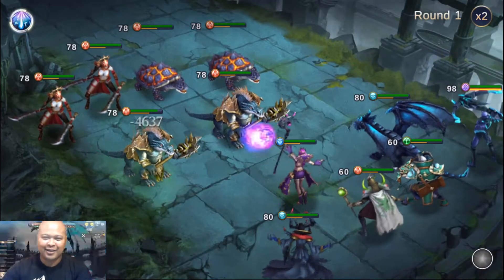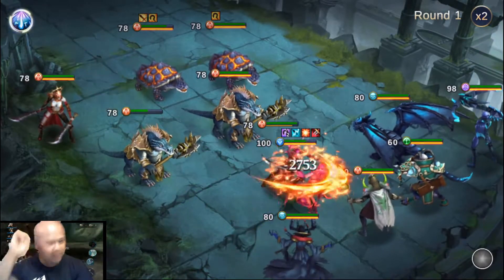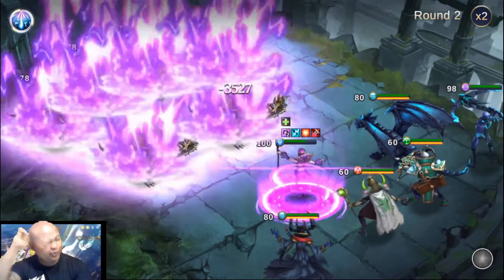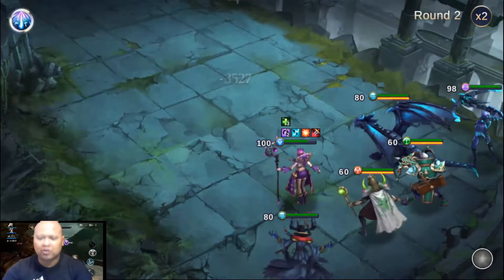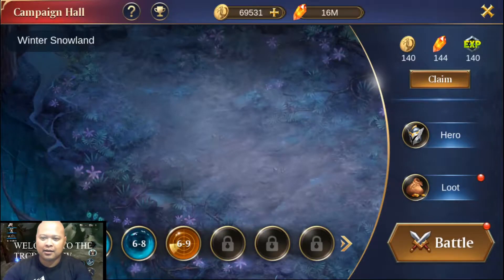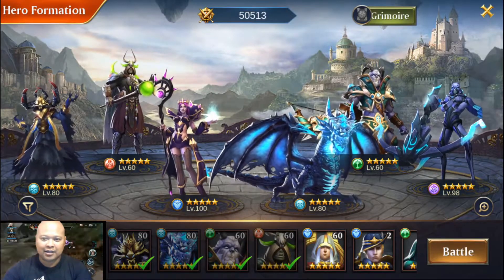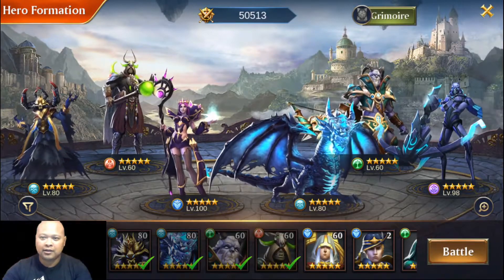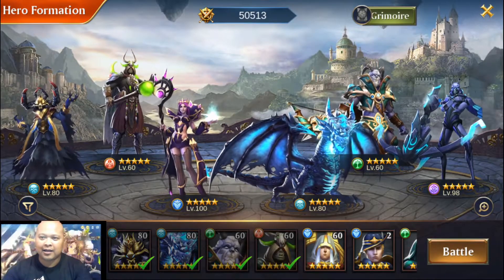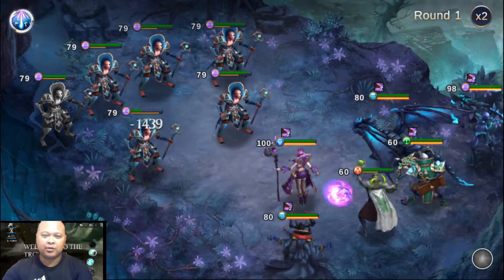So since we just leveled up, let's take a look and see what happens. This is one of my accounts — I tried another server and another account as well. I got the Frost Giant Merlin for free and I got Chaos, which was pretty cool. I don't know anything about this game to be honest; I just started about four days ago.